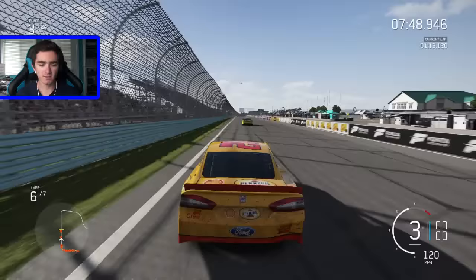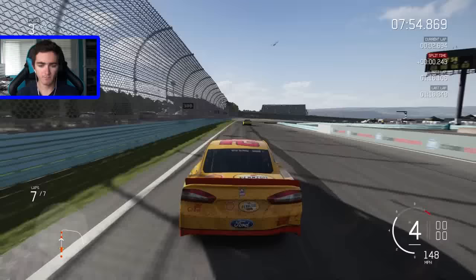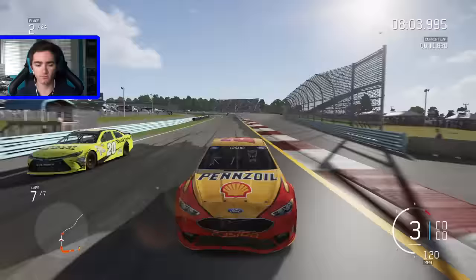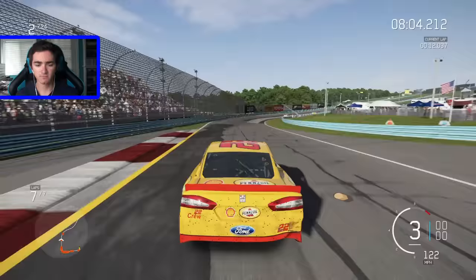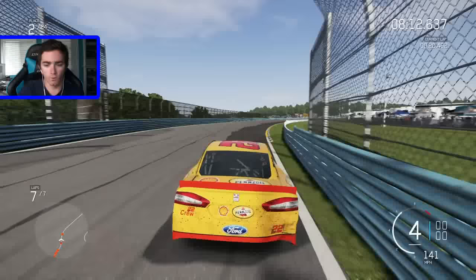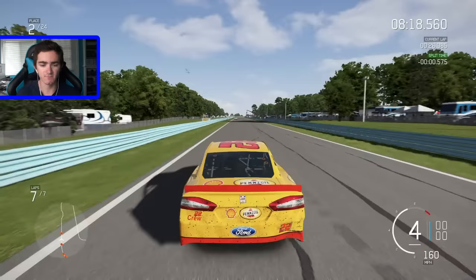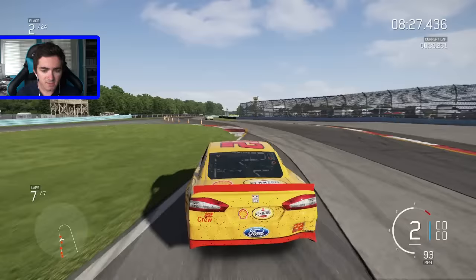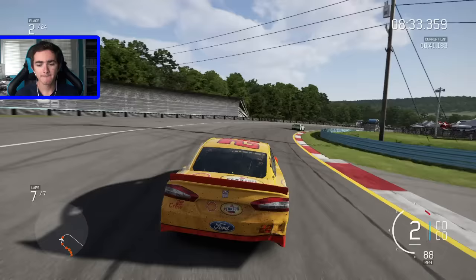Alright, white flag is out — final lap here at Watkins Glen. If I finish top three, I move on to the next race, which will be at Road America. Look at me flowing through there! I'm getting around Kenseth just like that — nice, that was a great move. I'm sliding up through the S's, so I'm up to second. I don't think I'm going to catch the leader in front of me though. Looks like that's Kyle Busch's Interstate Batteries car — it is.